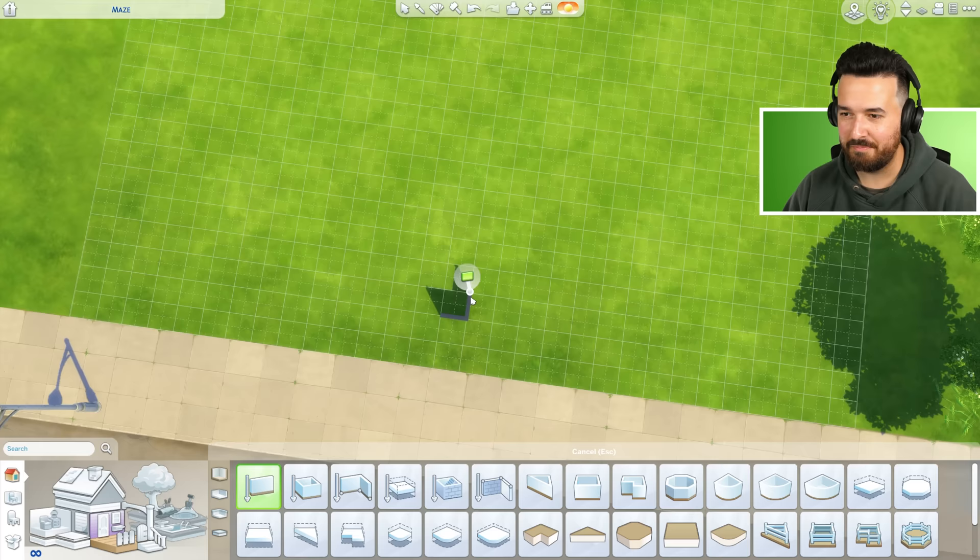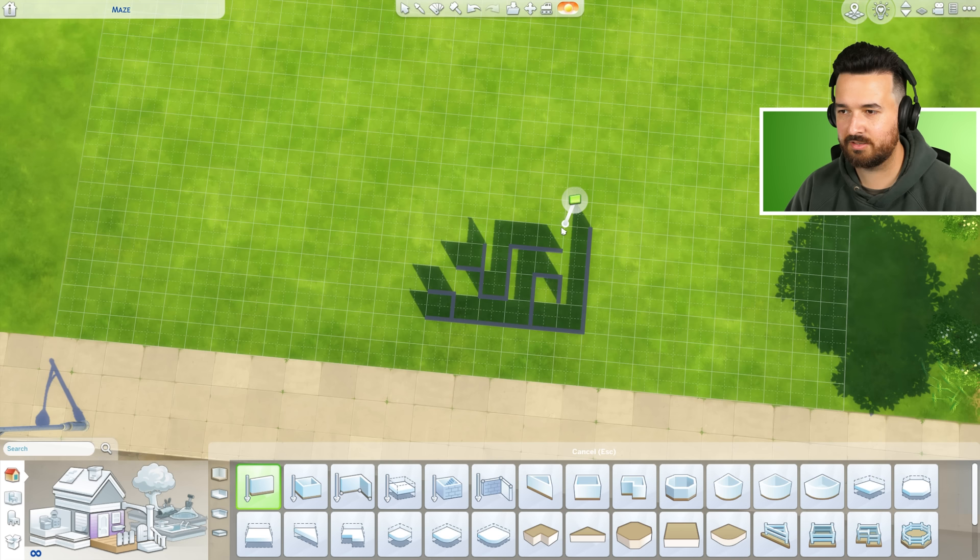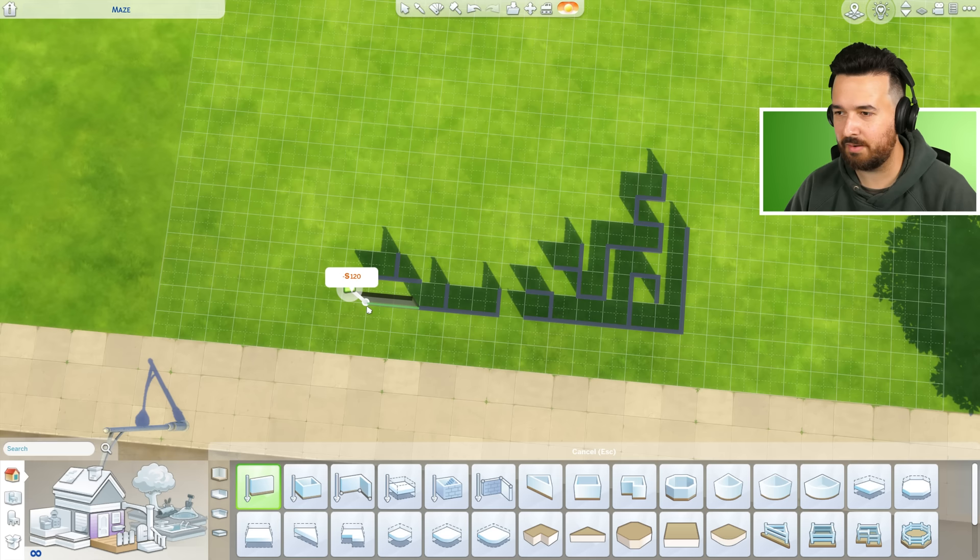I'm gonna start from above and just build each of the walls as we need — it's just a process of copying this beautiful layout. I'll also need to add a couple extra rooms because it doesn't actually have every room we need. Trying to keep track of where I am building this maze is actually kind of difficult.